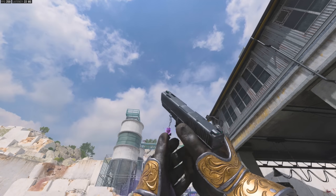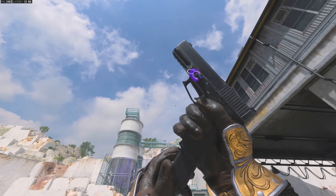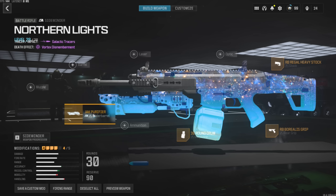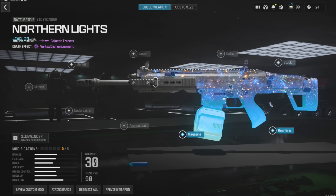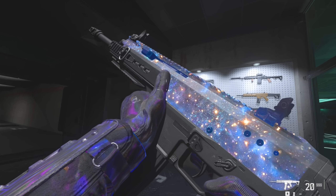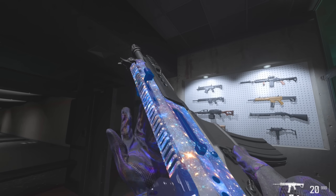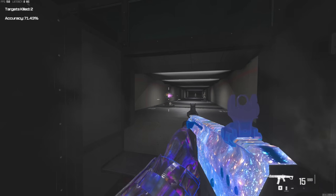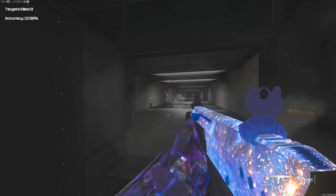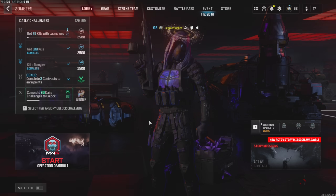Here's the Infinite Mind charm that comes in the bundle — it's a little tiny cute mini version of the operator skin, but the little halo above it is way bigger. Keep in mind that if you take all the attachments off the weapon, this blueprint starts to look really ugly real quick. You do get to keep a little bit of the space look, but most of it goes. You do keep the tracers though — the only way you'll lose the tracers is if you change the ammo type.